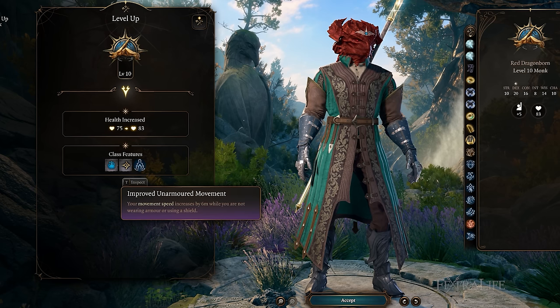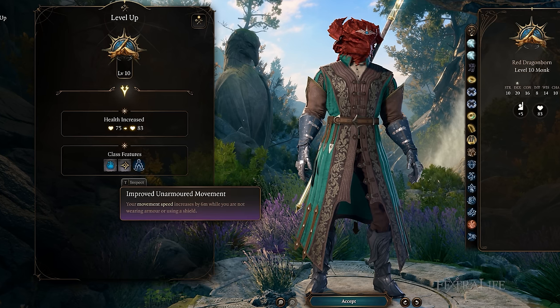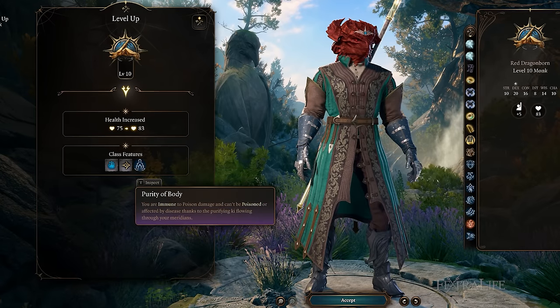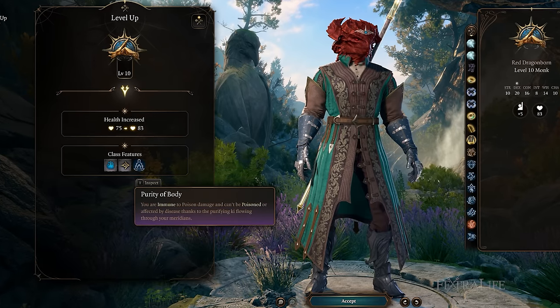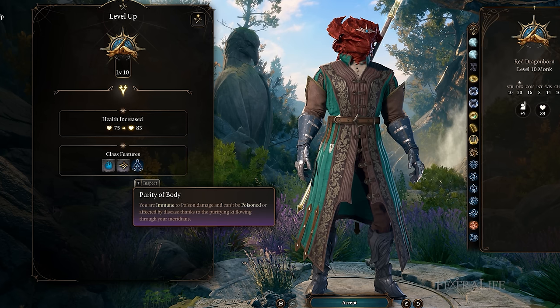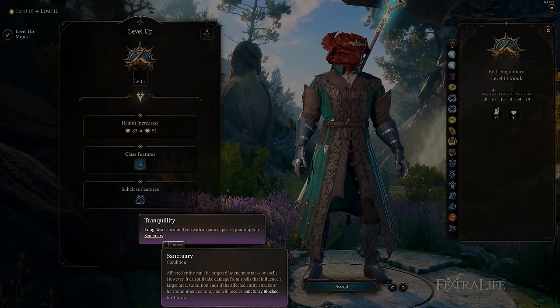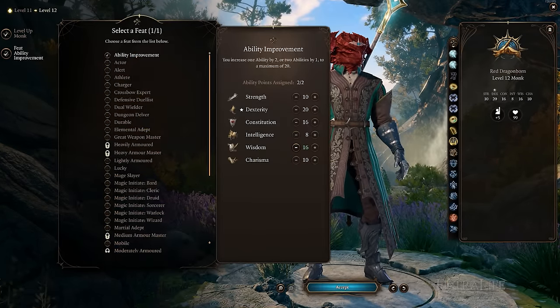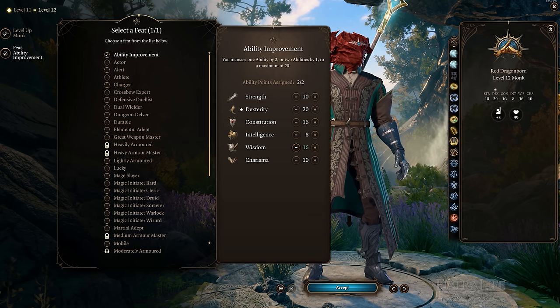At level 10, Monks gain improved unarmored movement once again, further increasing their movement speed when not using armor or shield. Also at this level, all Monks gain Purity of Body, making them immune to poison damage, and they can't be poisoned nor affected by diseases of any kind. At level 11, all Monks gain their final subclass feature, which we will cover in the subclasses section. And at level 12, Monks will gain their final feat. Ability Improvement is still a great choice if you're not at 20 Dexterity or Strength yet, but there are other good choices as well.